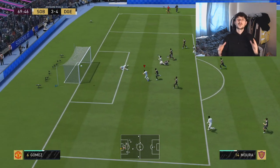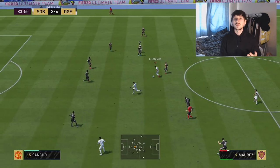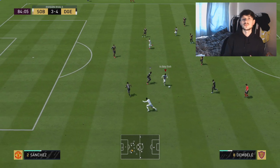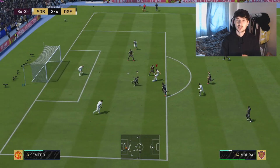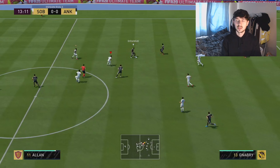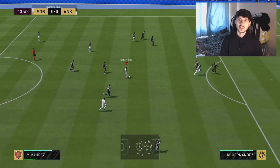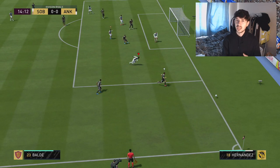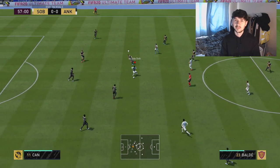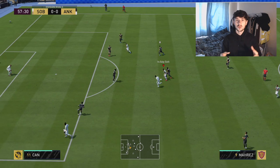Another negative was his overall positioning. For the most part his attacking runs were good, but when he wasn't making those runs, this guy was drifting over to the right, drifting over to the left. Bear in mind I had no instructions on my players — this was his natural movement. He was drifting all over the place and dropping back a lot, which I thought was strange considering he has high/low work rates. Overall his positioning was very sketchy, probably due to his low attacking positioning stat.